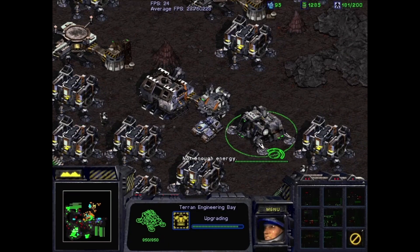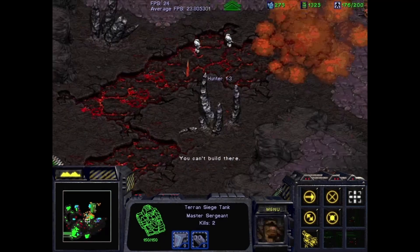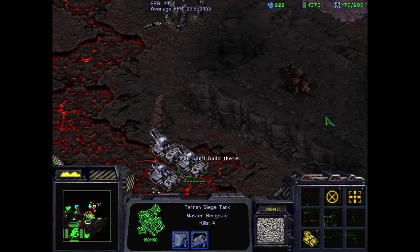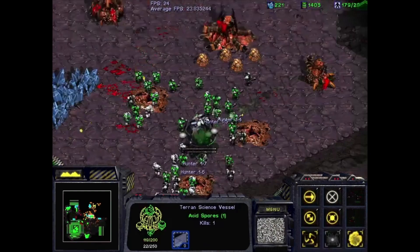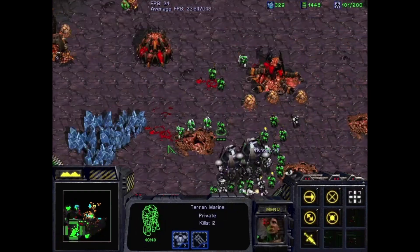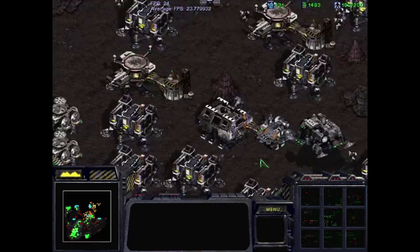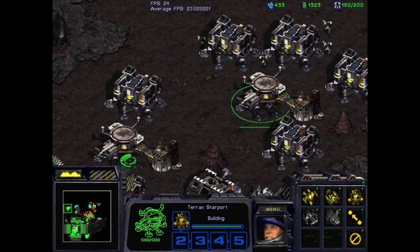We're almost 3-3. When it hits 3-3, the Engineering Bay does lift, so the siege tank will no longer be trapped. Our siege tanks will move forward and help with the push, which will be nice because they'll clear out some of these spore colonies to make life a little bit easier for our science vessels. The ensnare is slowing us down and slowing our attack speed, but we'll manage.